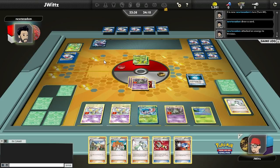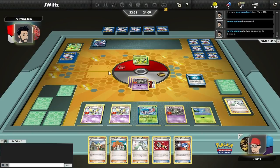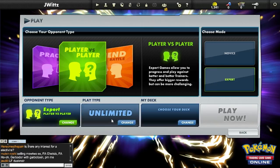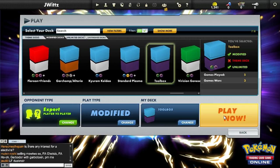I put a play with the Colress Machine. I think they thought they still had the Team Plasma Badge in play and could attach to Virizion. They just straight up concede, which is sad. I would have loved to show you guys me taking six prizes and three Tool Drops straight, but because we don't have that, why not play another game and try to show you guys what this deck's all about.